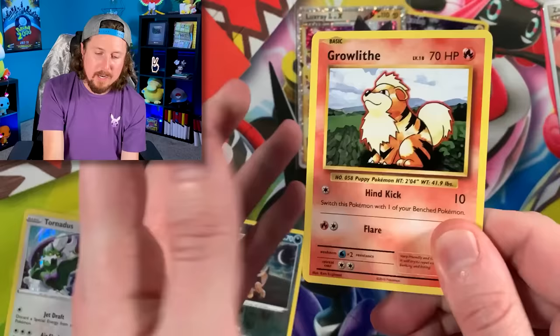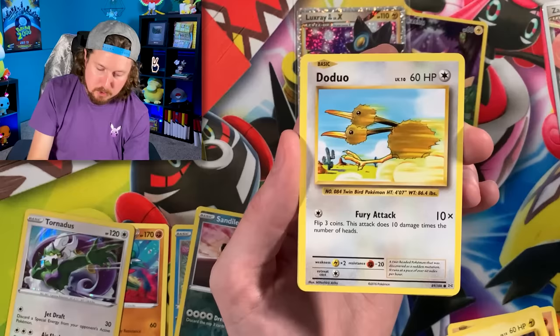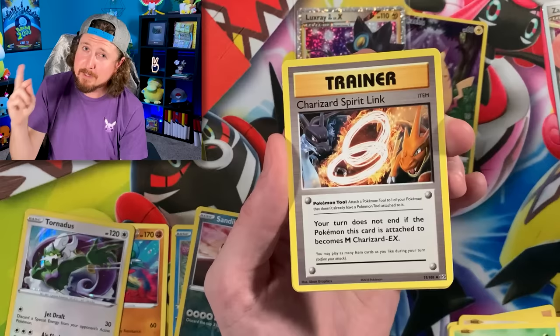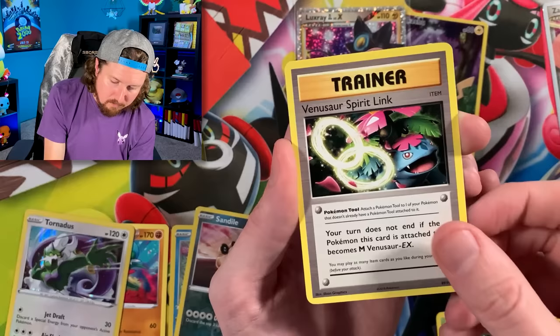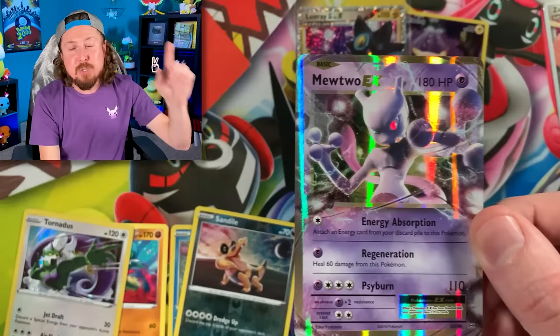I've got something big planned for one million subscribers — something huge that you'll be able to be a part of in person. You'll have to be a subscriber, so make sure you hit subscribe. I won't say much more — I'll reveal it when we get closer. Fingers crossed! Metapod, Venusaur Spirit Link, reverse holo Kakuna — and a Mewtwo EX, Breaking Family! Going into our first Pokemon Evolutions booster pack and we already have an ultra rare and a reverse holo Kakuna.